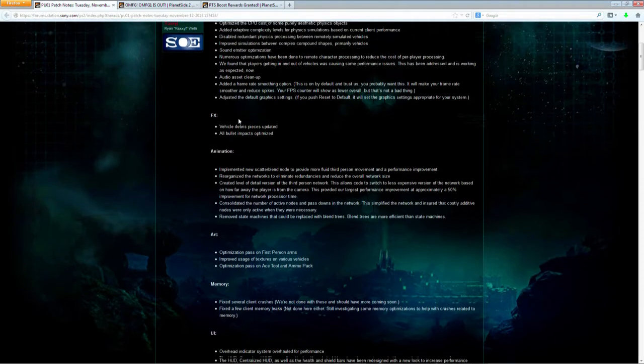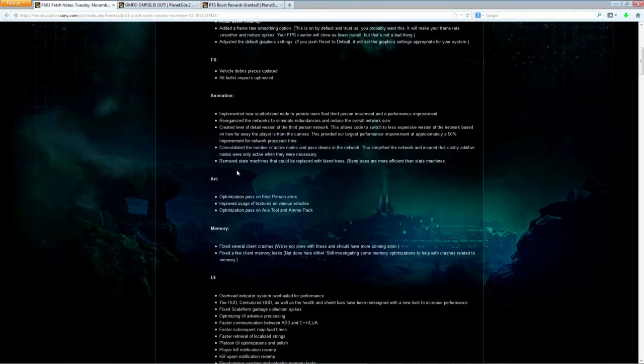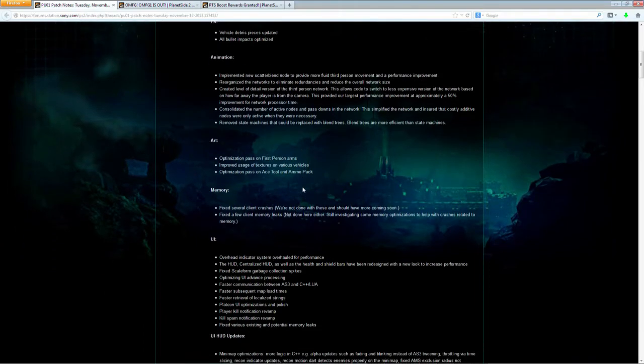Going down the list, they updated debris, bullet holes — everything you could possibly think of. Level of detail was another large one: what you render at what range and at what quality. They even said it provided their largest performance improvement at approximately 50% for network processing time, which is pretty amazing and one of the big sources of improvement.